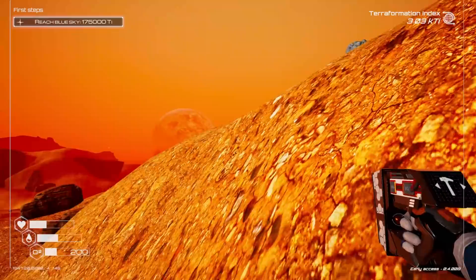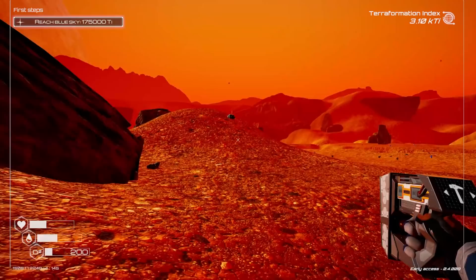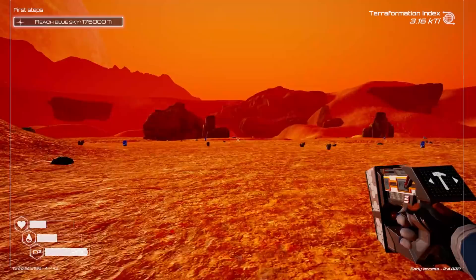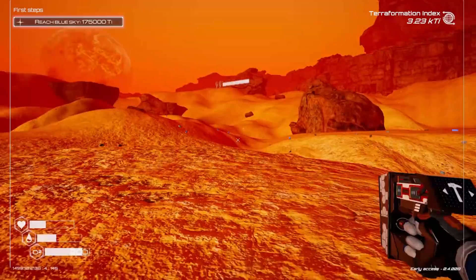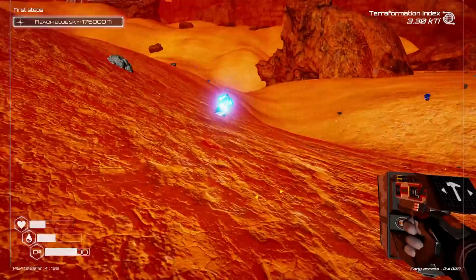I only have one oxygen canister so I'm going to have to head back. Darn — I was hoping that was a golden crate, it was not. I know where two golden crates are for sure but they're a long ways away. We could start making little outposts though, since we're going to have to start going around anyway.